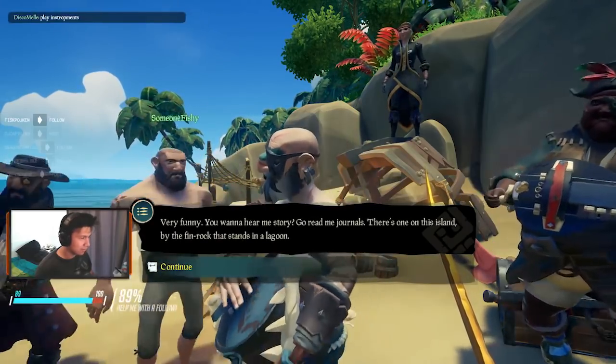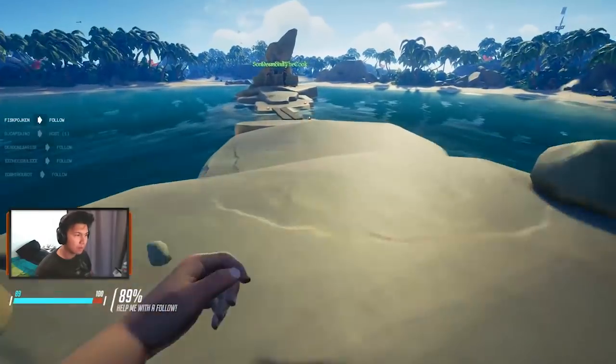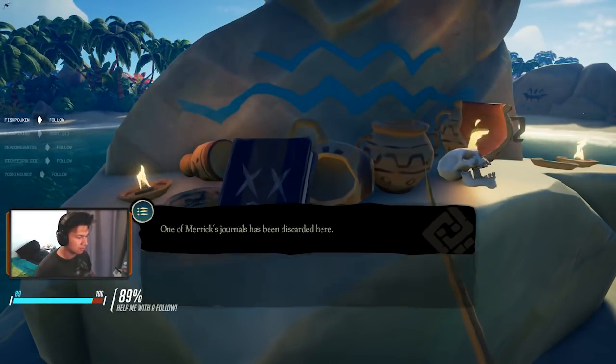You're going to need to collect a total of three books if you would like to complete this mission. The first book is located in the middle of the island and there you will get a hint about Merrick and how he seduced innkeepers within the Sea of Thieves.